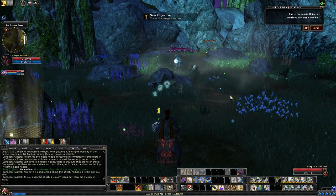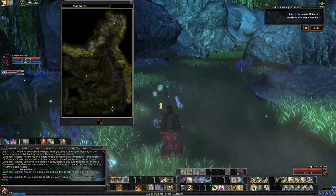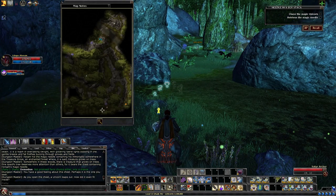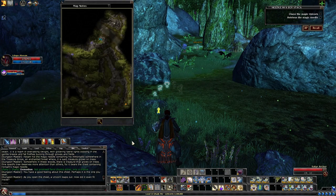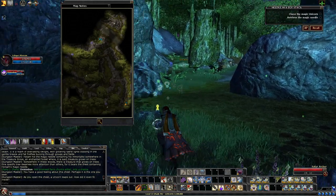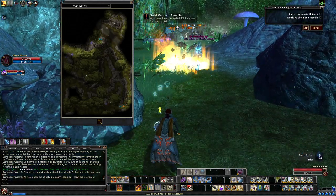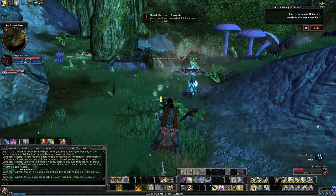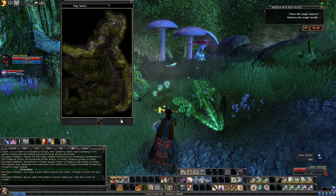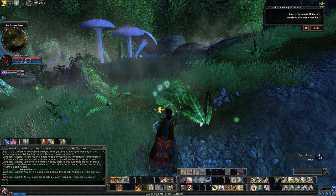Once you open it you get some random loot, and you can see the unicorn running off. Now if it does run off, don't worry — if you look on your map you'll actually see it still there. This is where going and exploring your map comes super handy. We can see him just ahead of us, kind of hiding, but we can still see him, which makes tracking it super easy.